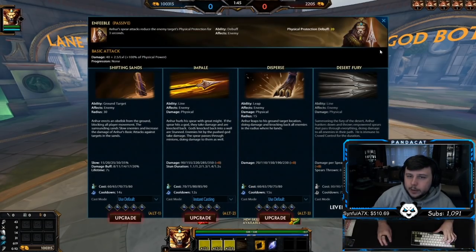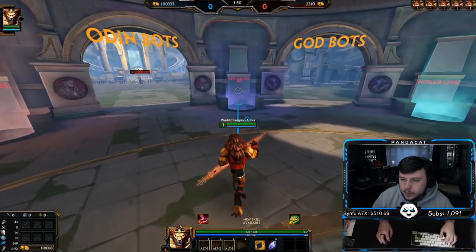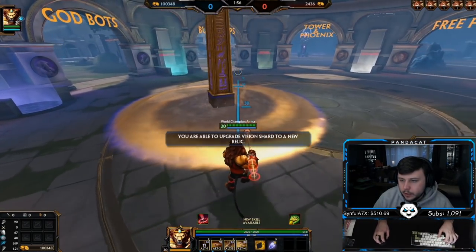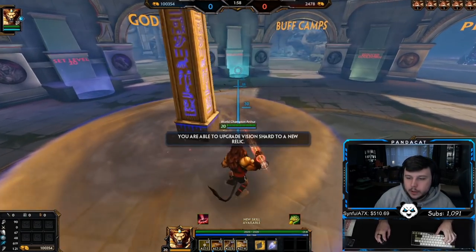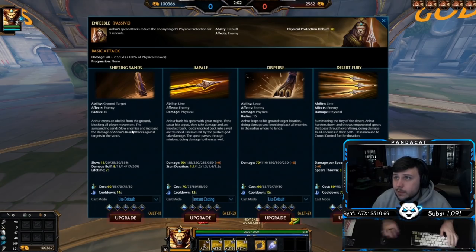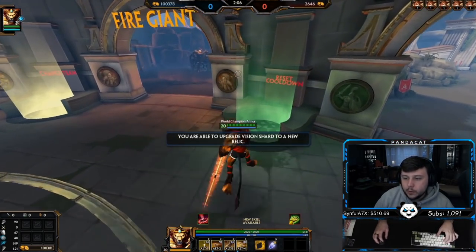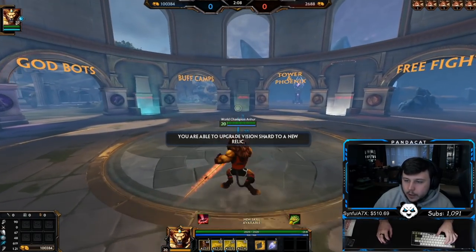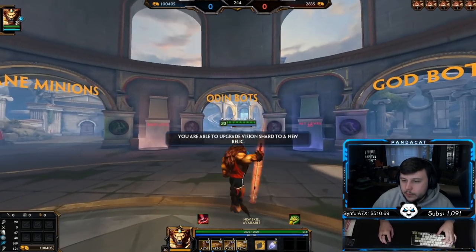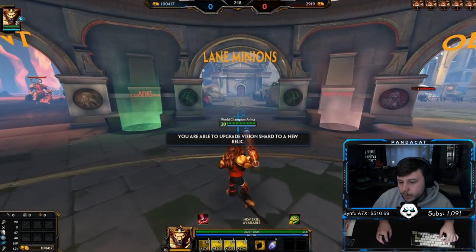Moving on to the next ability: Shifting Sands, aka the Pillar. It's an AoE slow that also increases the damage of Anhur's basic attacks only — not abilities. So if you one and then two, you don't actually do any extra damage with the two. If you one and four, you don't actually do any extra damage with the four. You can use it to zone off an area, forcing enemies to walk around the circle to come through.